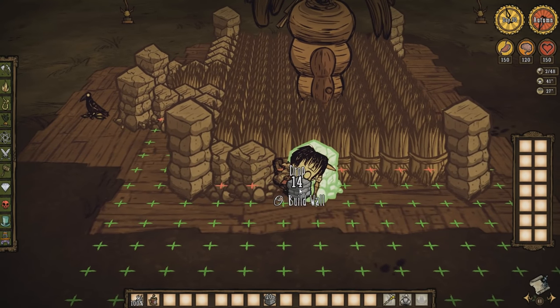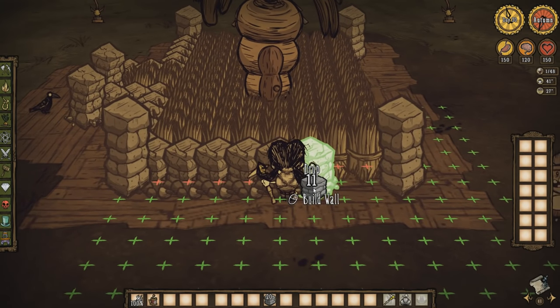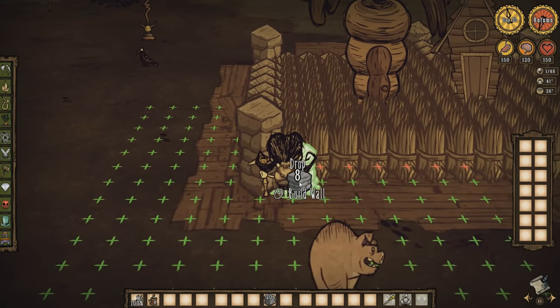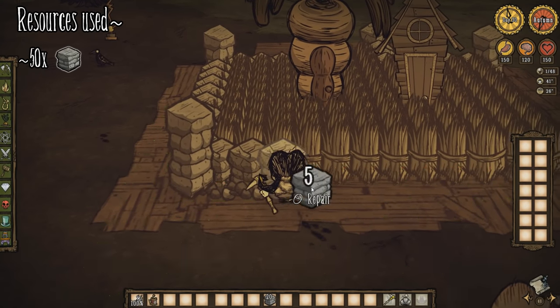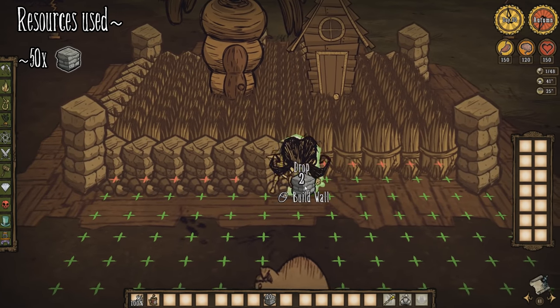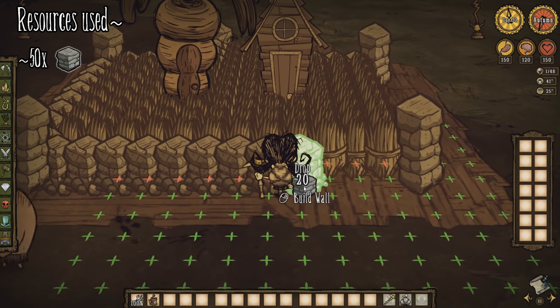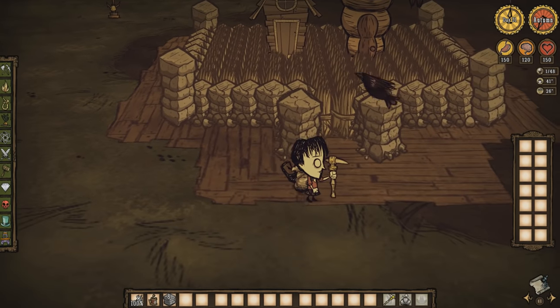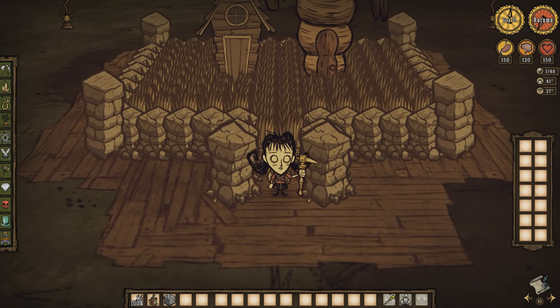Now that you've filled in an area around the pig house and bunny hutch, make sure that the pigs and bunnymen do not have an easy way to escape — you'll want them confined to the farm for this to work efficiently. Use stone walls because they're low cost and they're not going to catch on fire. Wall the area around the hay walls off, leaving an entrance for you to access the loot that will drop later. Your farm should look something similar to this before moving on to the next part: ice fling-o-matics.